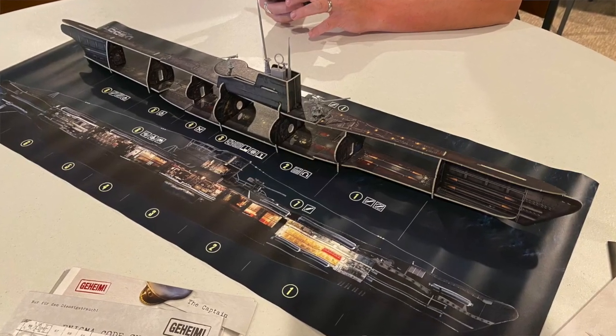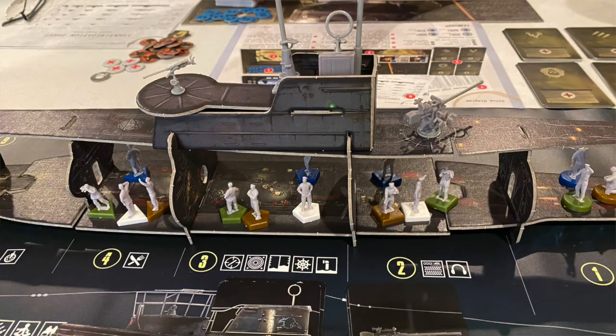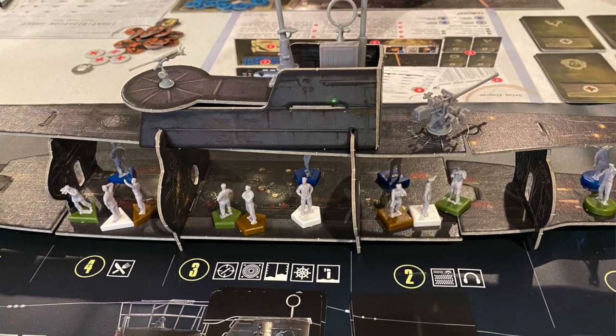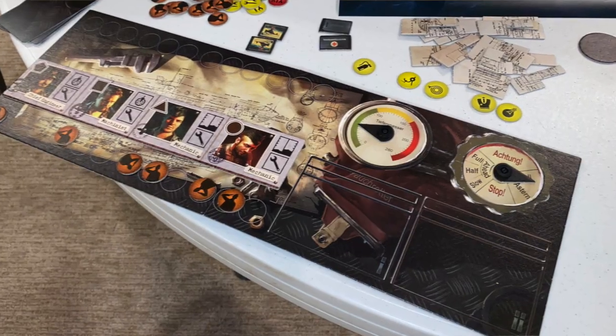The game board is a 3D model of a German U-boat during World War II. For each of the four roles, you're going to have four figures as well as various player boards that represent your unique roles. The roles in the game are the captain, the first officer, the chief engineer, and the navigator, and they each do specific things.